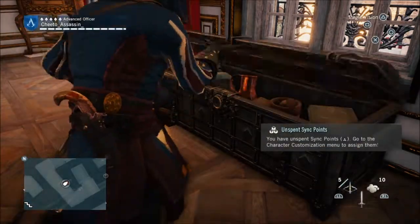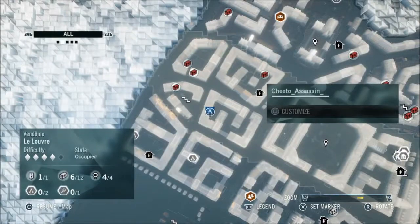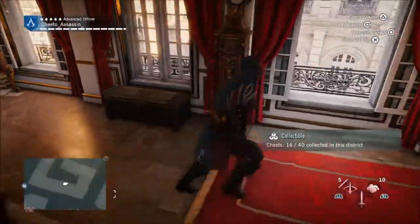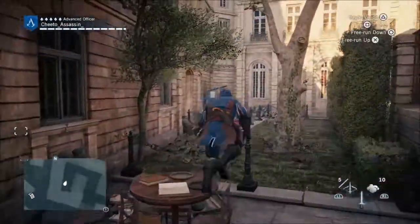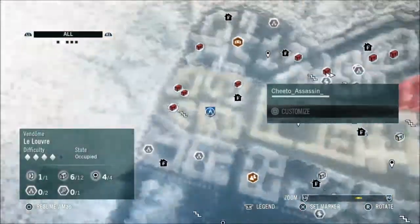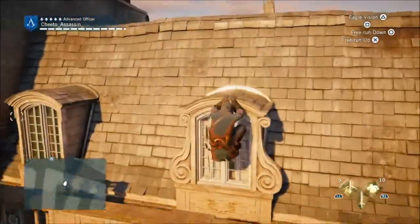Now, usually if the blue bar is high, that means you're going to get less money. The lower the blue bar is, the higher the reward, which makes it difficult for your lockpick. So in other words, you have to upgrade your lockpick three times in order for it to become better. I had to complete a lot of the story to get where I'm at. But the best part is, while we're doing this gameplay, I am literally taking out almost every chest I could find.